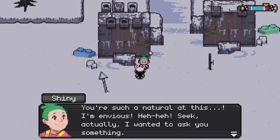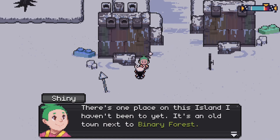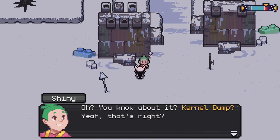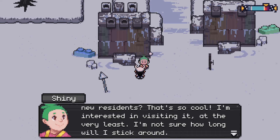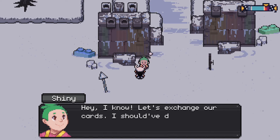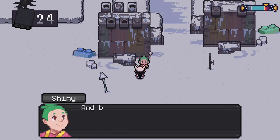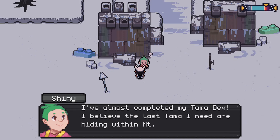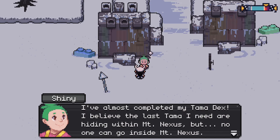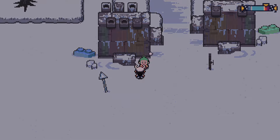'Sayion Dive — you're such a natural at this, I'm envious, Seek. Actually, I wanted to ask you something. There's one place on this island I haven't been to yet — it's an old town next to Binary Forest.' 'Colonel Dump? Yeah, that's right.' Shiny is interested in visiting and possibly recruiting there. We exchange cards. Before leaving, Shiny mentions nearly completing their Tama decks — the last ones may be hiding within Mount Nexus. 'If you complete the decks, I'd love to see it, Seek. See you in Colonel Dump!'